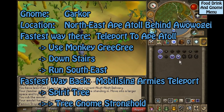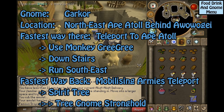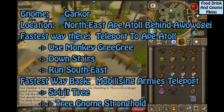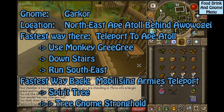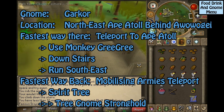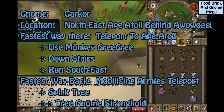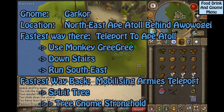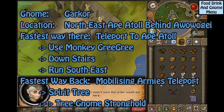This gnome is Gorkar, located in the northeast part of Ape Atoll behind Awowogei. The fastest way to get there is to teleport to Ape Atoll, quickly put on your Monkey Greegree, go down the stairs, and run southeast. The fastest way back is the Mobilizing Armies Teleport to the Spirit Tree to the Tree Gnome Stronghold.